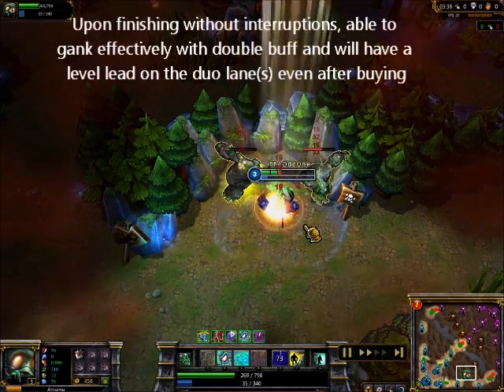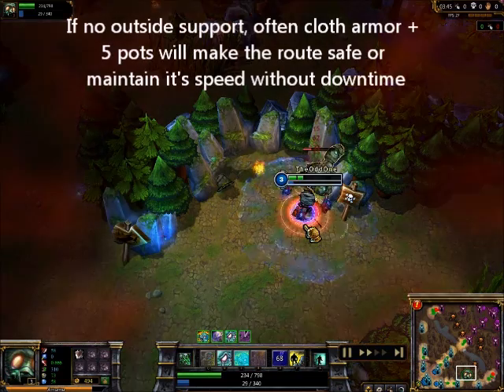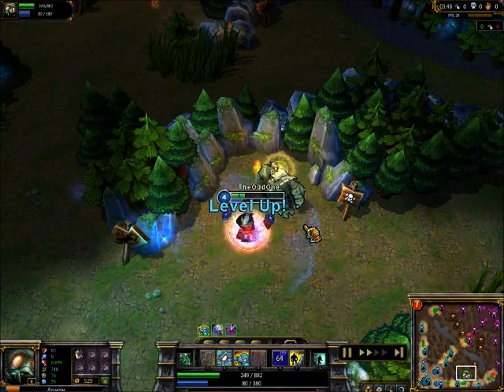Often, Cloth Armor and 5 potions are required for this route if you receive no help whatsoever. But by exploiting the fact that we can get help at blue and even wolves, I'll show you how we can further optimize this route.